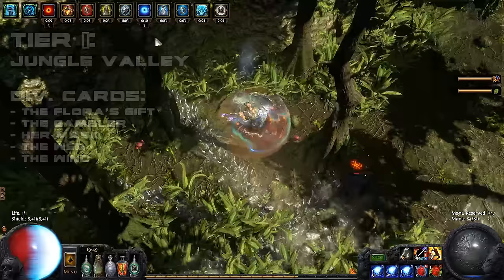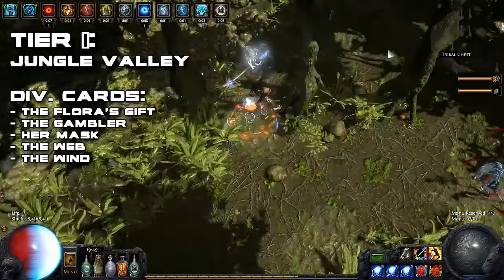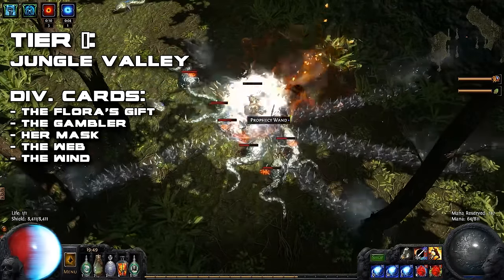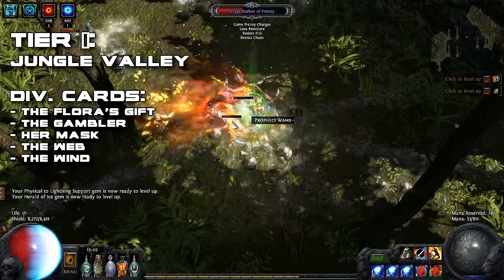When it comes to tier 1 maps, I suggest spending your Shaper Orb on the Jungle Valley map. The layout of this map is simple. Clear in a circle around the map by sticking to one of the sides, and make sure to enter the boss room on your way.